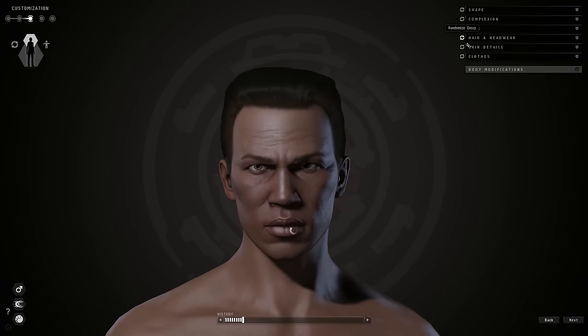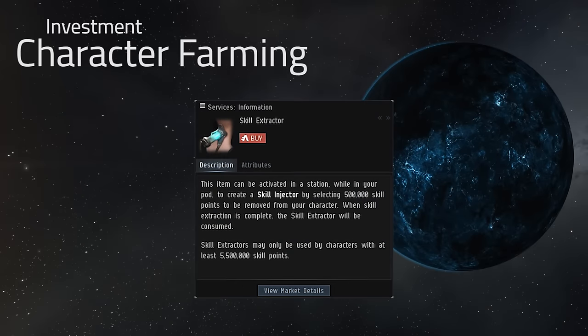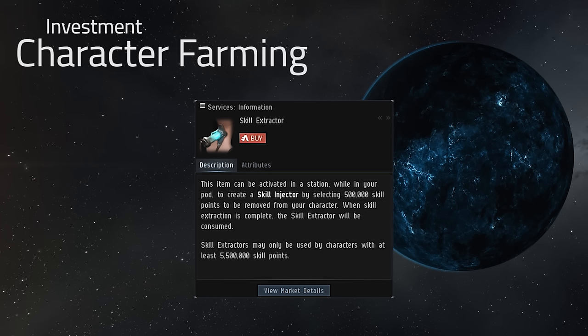The core concept that we're going to be working with today is an item called the skill extractor. Through the process of using this on your character, you will be removing excess skill points in half a million increments, and the item will be changing into a skill injector, which can then be sold to another player who will presumably use it to add additional training to their character.